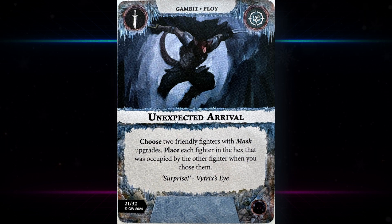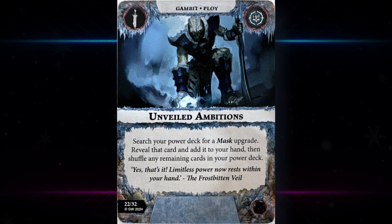Unexpected Arrival — choose two friendly fighters with mask upgrades, place each fighter in the hex that was occupied by the other fighter when you chose them. I don't really like this one — it's not very good in the first round, having mask upgrades on two fighters is pretty rare even with some draw tech, and even in the second round it could be a bit of a reach. I probably wouldn't take this card.